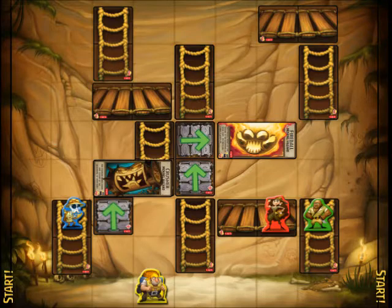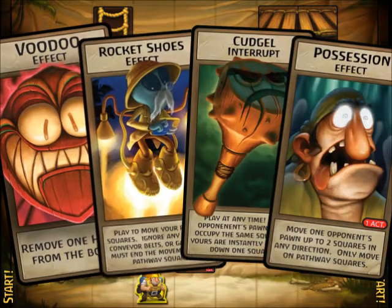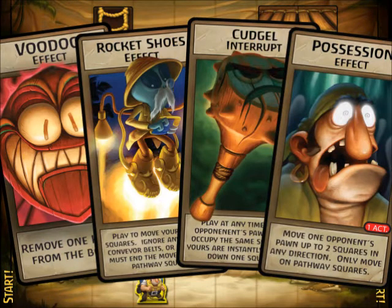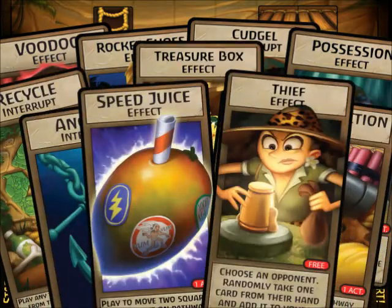Things get really crazy when you add effect and interrupt cards like voodoo, rocket shoes, cudgel, and possession. They let you move other players, fly across the board, and remove hazards. And there's more too — they really mix up the game.